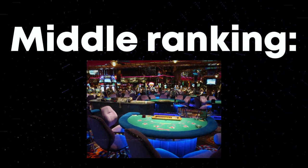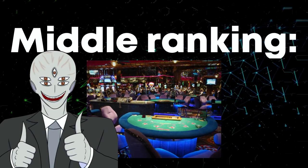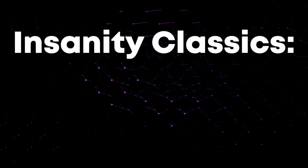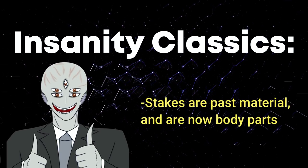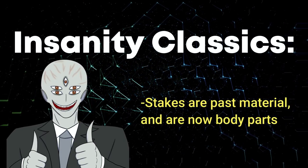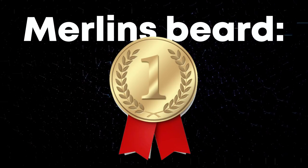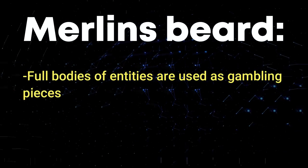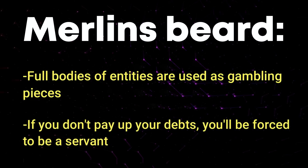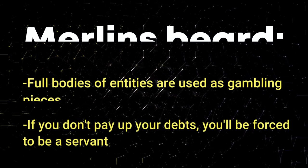Next up is the mid-ranking casinos, which are a step above the low-ranking ones — this is where the higher stakes betting starts and you've got to be pretty good at gambling to get in. The tier above that is the Insanity Classics Casino, which is the first casino where stakes go past materials like food and water — the stakes here are small body parts and stuff like that. Next up is Merlin's Beard Casino, which is the highest-ranking casino in the middle class. Full bodies of entities are used as gambling pieces here, and if you don't pay your debts, you'll be forced to be a servant — and once you're a servant, you can't leave the level.